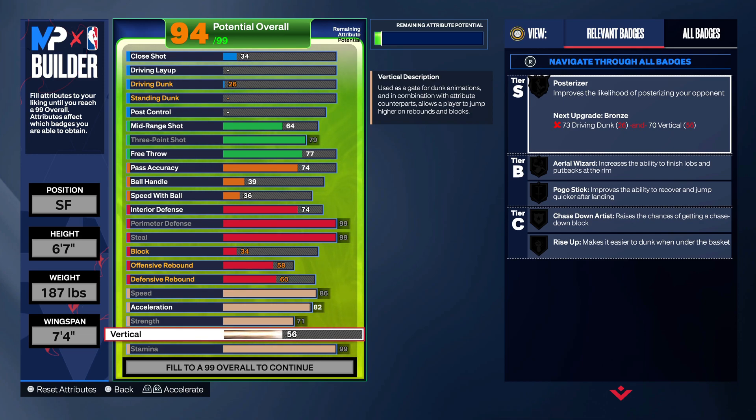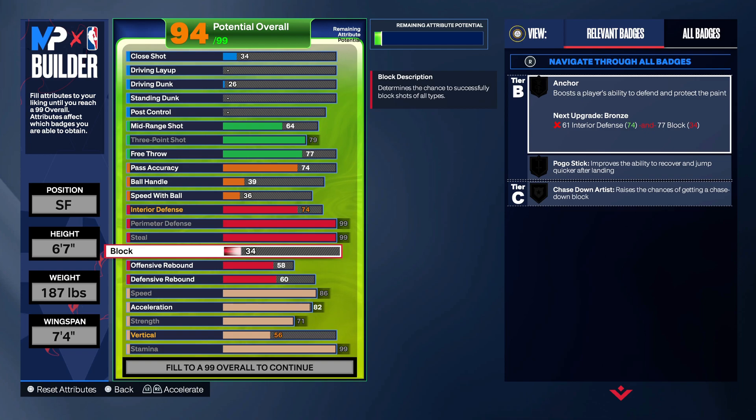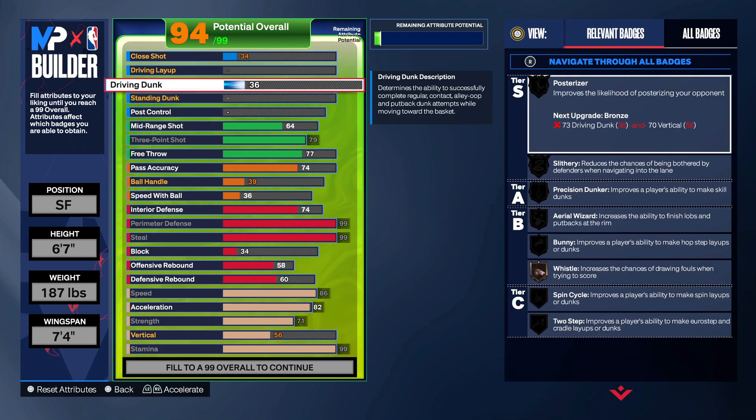When y'all see NBA 2s or 2K Labs do the tests, you could probably see a slight difference from 25 to 99 vertical. But I'm letting y'all know right now, I had like 78 vertical on one of my builds and there was no difference — no difference from like 50 when I first put VC on the build. I had like 50 vertical and I couldn't grab boards. I put the vertical on it, didn't have my rebound upgraded, and if vertical was going to do something you should see that. I kept my rebound the same, upgraded my vertical — I saw no difference. From personal experience, putting up that vertical ain't going to change nothing about this build.